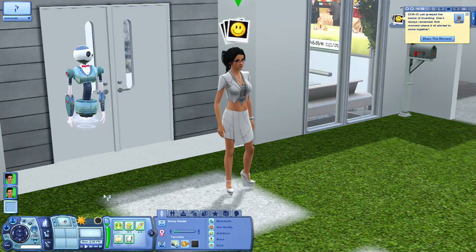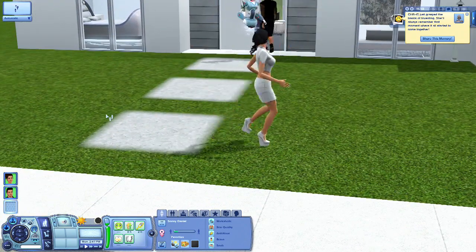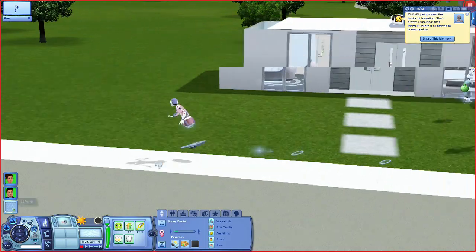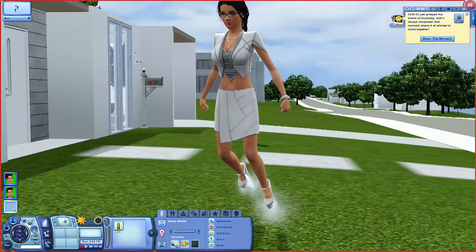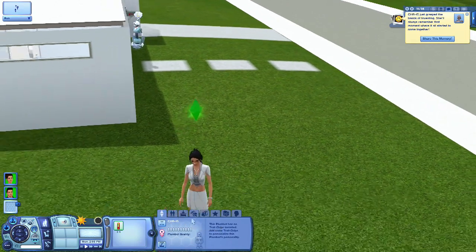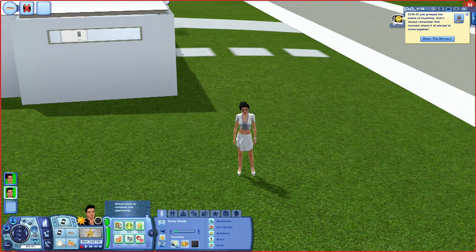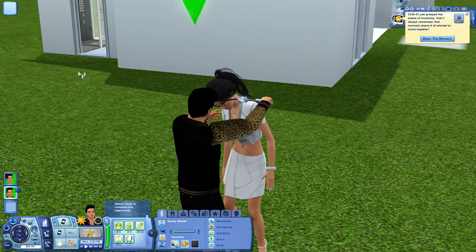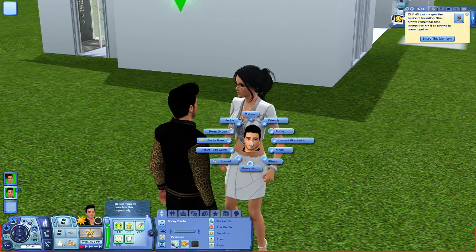The only problem I've noticed is the walking is really lame. Look how she walks - the hands are moving and everything, it's very weird. But when they run, check this out - they get jetpacks! That looks pretty raw. That's why I put platform shoes on it, like jetpack action. As for the plumbot quality, it stays at zero - it doesn't go up or down. But you can adjust the trait chips just like a regular plumbot.